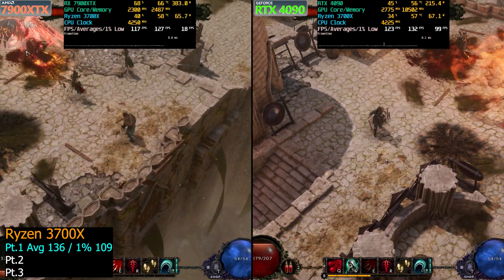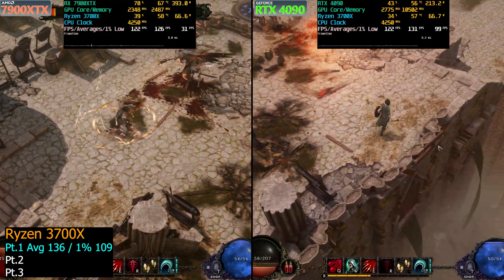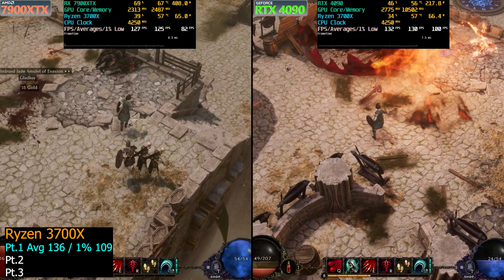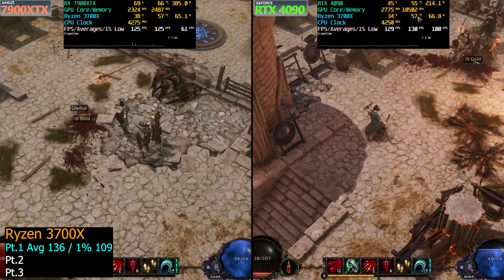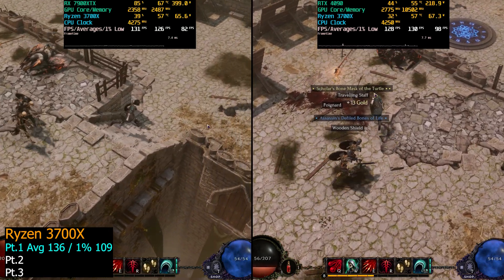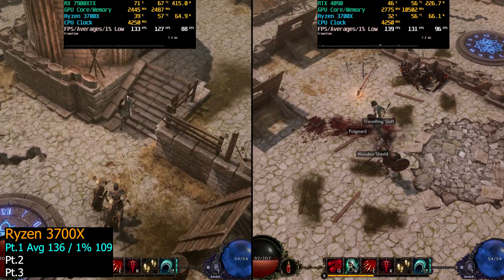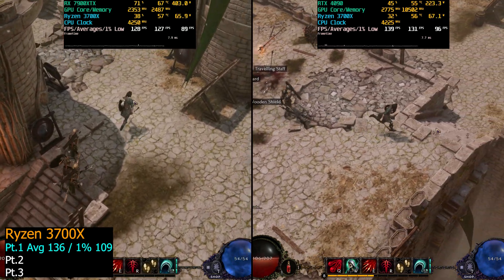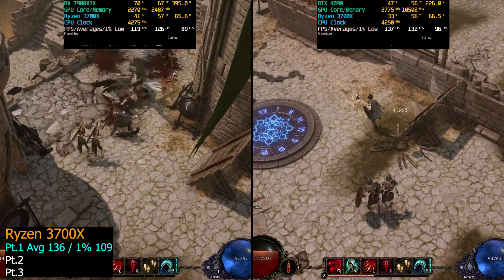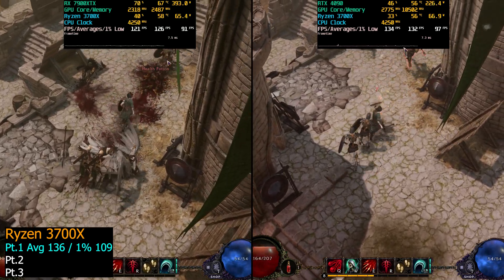For the first part on the 3700X, which was Keeper's Camp, we clocked in 136 FPS on the averages and 109 FPS on the 1% lows. As far as the 4090 and 7900XTX on averages, they were about the same — 136 FPS for the 4090 and 130 FPS for the 7900XTX. As far as 1% lows, the NVIDIA GPU was a little bit ahead — 109 versus 99 FPS.